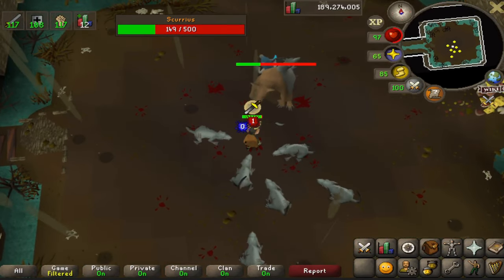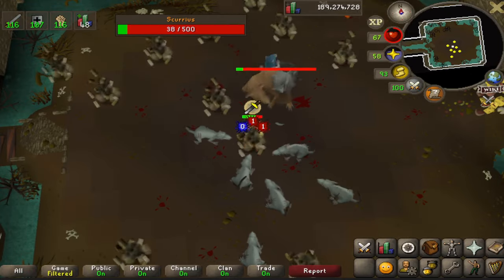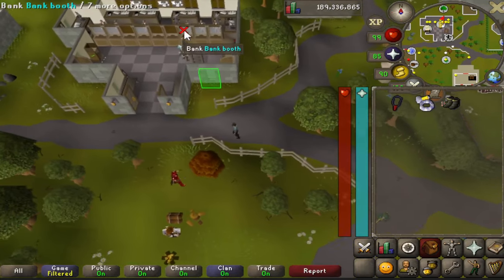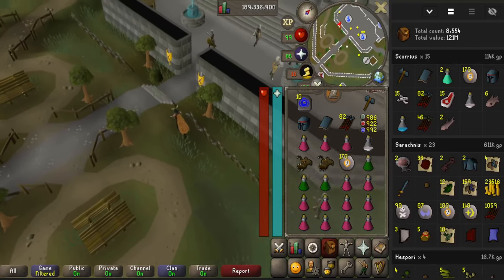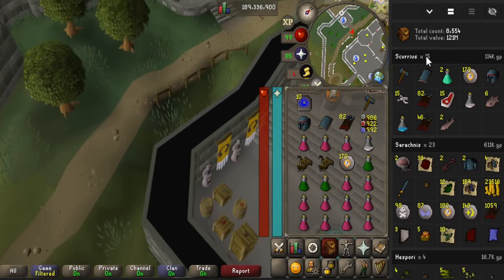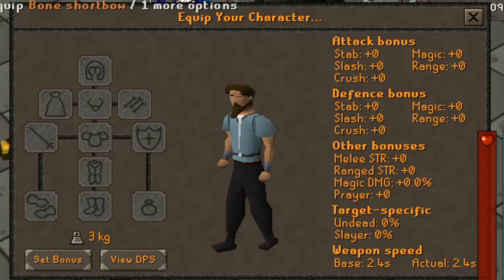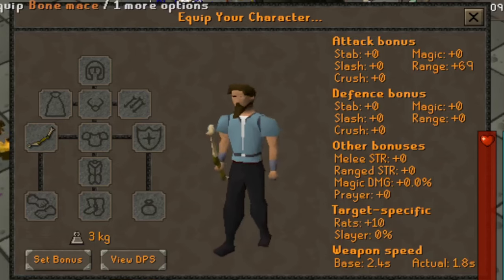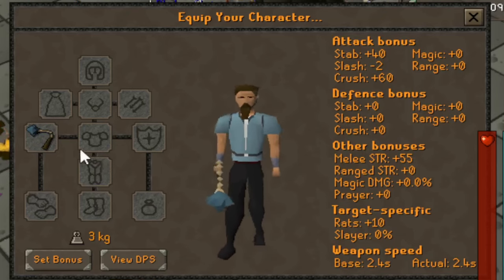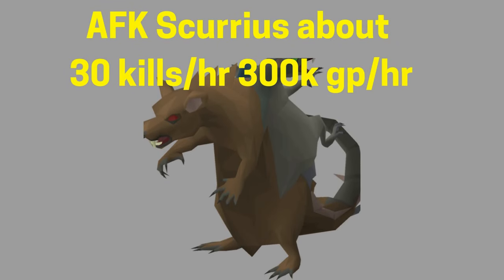My lowest point here I got my HP to 47. In between fights you can heal up or attack the rats to heal. I did die at one point — I was really AFK so I might have run out of prayer or just got unlucky with hits. I got 15 kills in about 30 minutes, roughly two minutes per kill. That's about 30 kills an hour, netting you around 300k GP per hour. Do pay attention to the rat spines he drops — you can use those to create rat bone weapons, which are pretty effective against them.